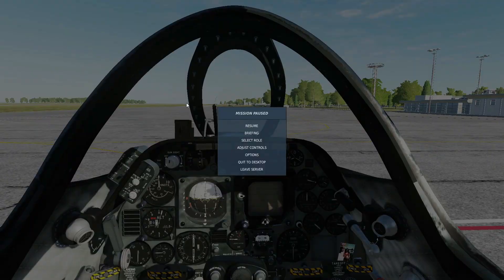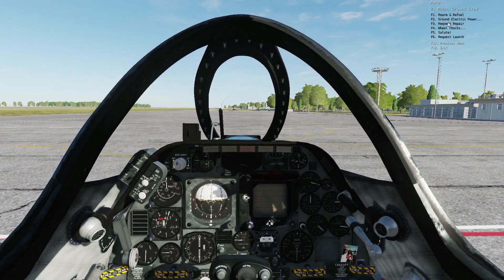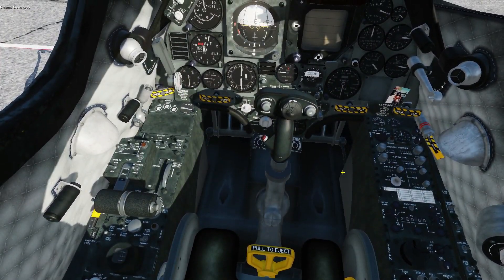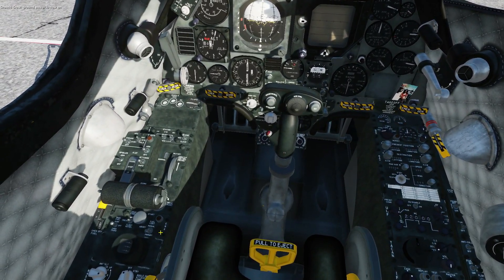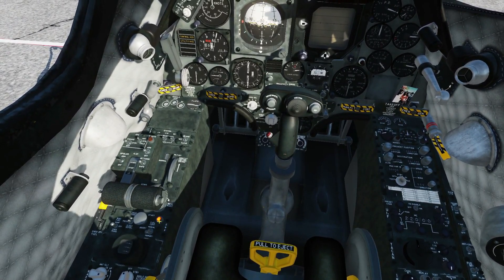First thing we're going to do is turn on the ground power. You're going to use the communications menu — that's up there — then 'Ground Crew' at the top right. Select 'Ground Electric Power On' and wait. When the plane is ready and accepts it, a light will come on here. There it goes — the light's on, now we're ready to go.